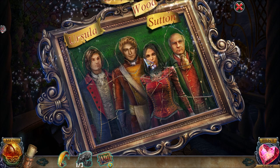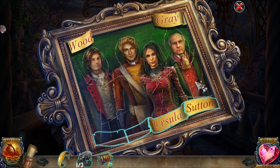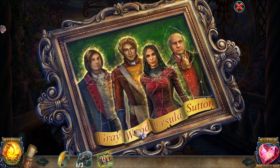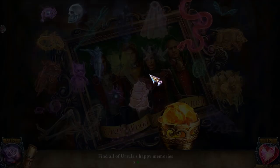Ursula and Wood into place — we have to name them all. Ursula goes here. Baron Sutton over there. Gray — my beloved Gray over there, looking kind of bored actually. And here's Wood. This seems to match with this amulet thing. Let's use the amulet here.